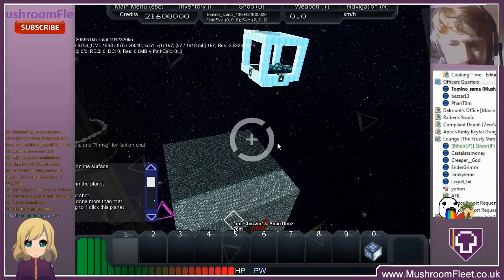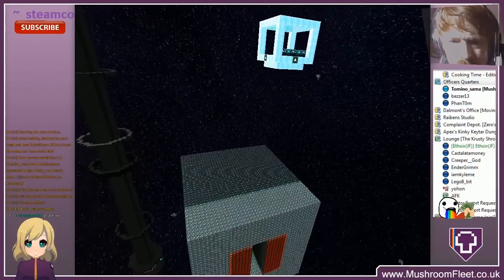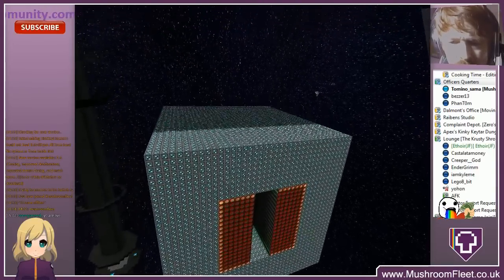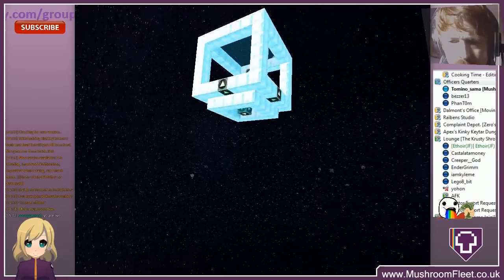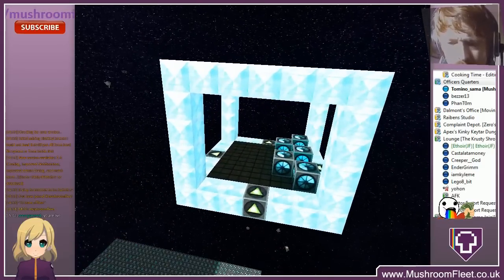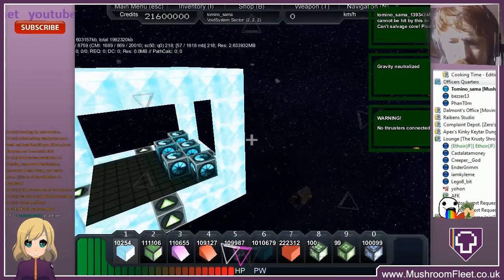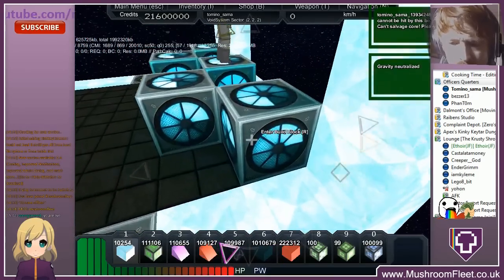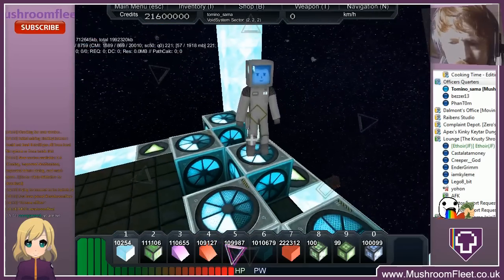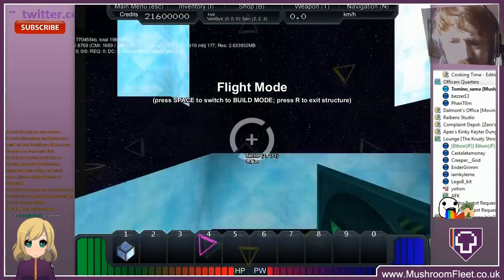Right then, so what have we got? We've got this, which is the 1 million power and storage, and then up above the platform — this is where we're going to be doing all the building from. Bezzy there, yeah, and Phantom. Nice, so here he is.